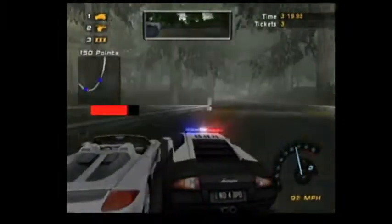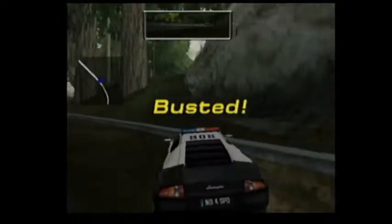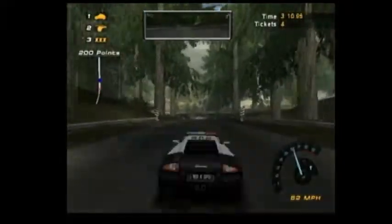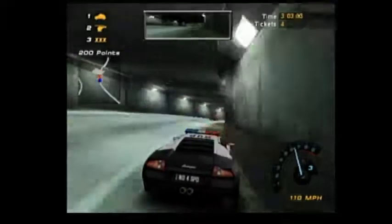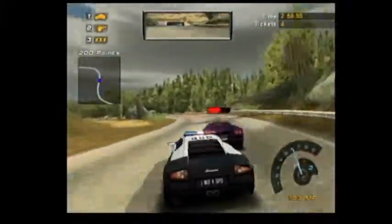46 County, commencing pursuit, vehicle is a silver Exxon. The subject isn't stopping, requesting assistance. Copy, 46. Sometimes if you just go there and let them run into you, that's how you bust them too, actually. I think you guys are doing a pretty good game right there. 46 County, in pursuit, vehicle is a purple Lamborghini Diablo. Copy, 46.